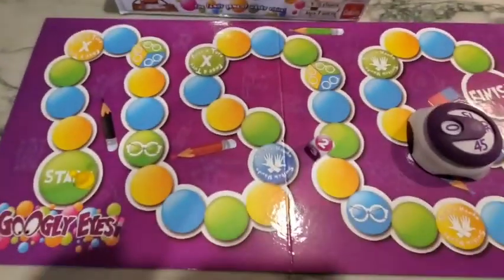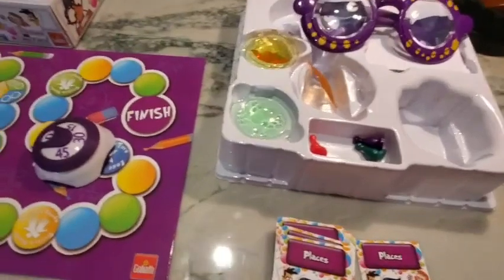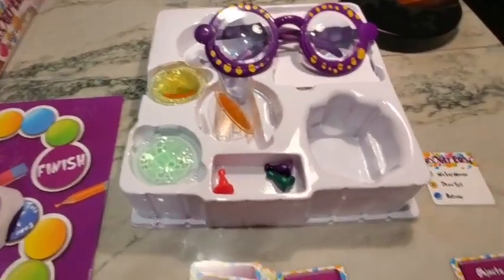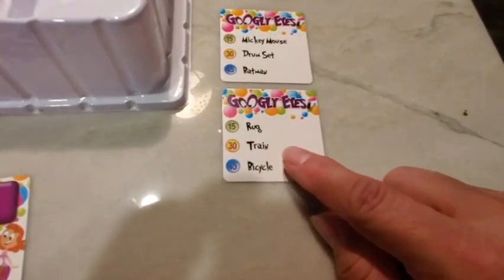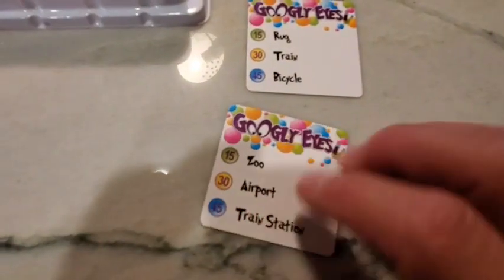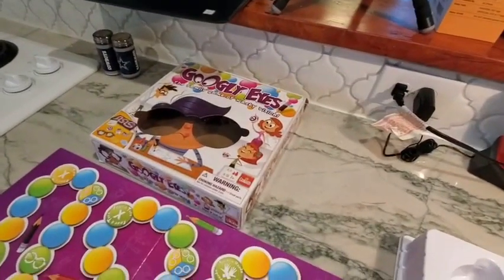We've had a lot of laughs as a family with this game. I like the fact that not only young people get to participate, but older people do too and they get a really good kick out of it. Objects include things like rug, train, and bicycle, and places are things such as zoo, airport, and train station. Just wanted to show that to you guys — Googly Eyes!